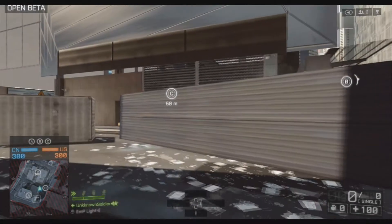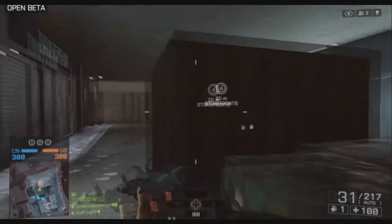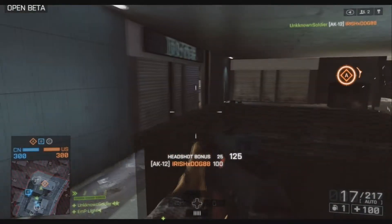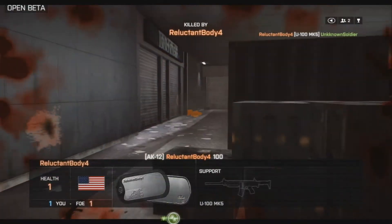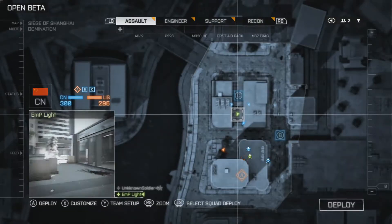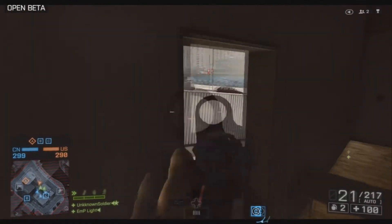Hey, what's going on guys, this is Unknown Soldier and I'm going to be bringing you a short gameplay of my opinions on the AK-12. At the beginning you'll see a sneaky tactic — you can get up on top of these crates and shoot down the other team while they're still invisible in the beta. You can actually capture the objective from up there if you didn't know that, so it's a nice little head glitch for those trying to capture objectives.